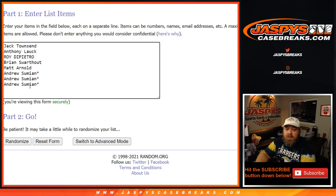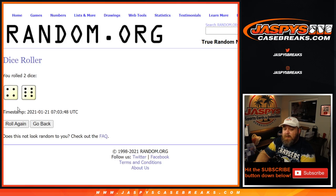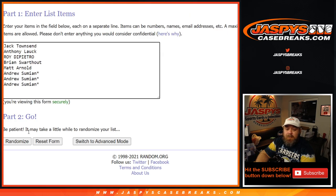Here's our customer list from Jack Townsend down to Andrew Sumian — last spot Mojo times three. The divisions go from the AFC North down to the NFC West. We dice roll and randomize both lists and pair them up: four and a six, ten times.